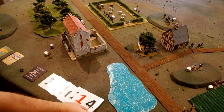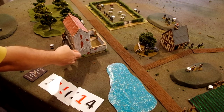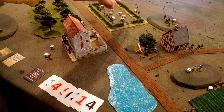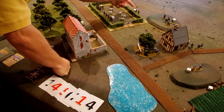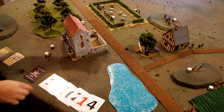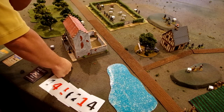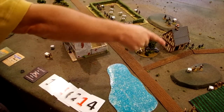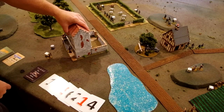The next card drawn is a four again — that's the second four for this turn. There are a bunch of fours: the fire team inside the building, the BAR team, the platoon leader who swapped with this team, and the German machine gun team. The German platoon leader would love to swap dice so this team could fire again, but he's already swapped once and both the two and the four have already come up, so swapping is not allowed. The machine gun team moves to the edge of the hill, the BAR team moves up the hill to establish a position, and the team inside the building moves through the courtyard to take up a defensive position at the gateway.